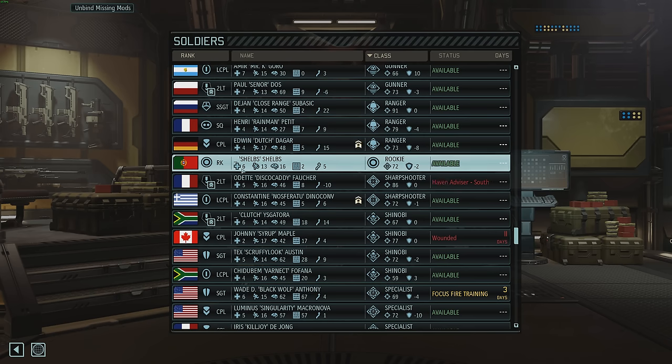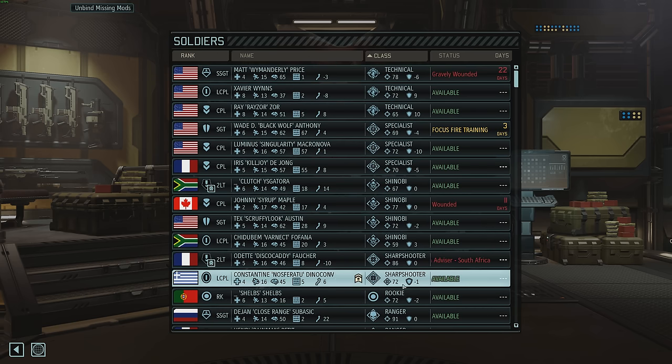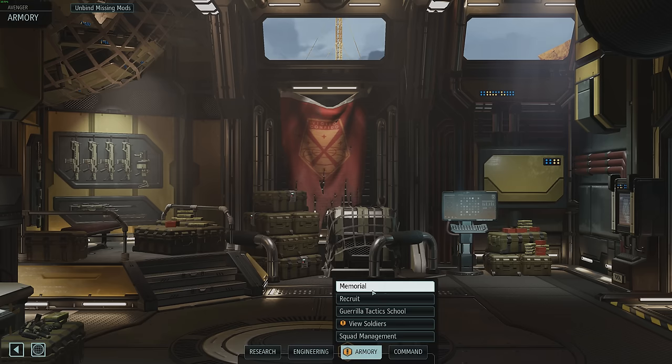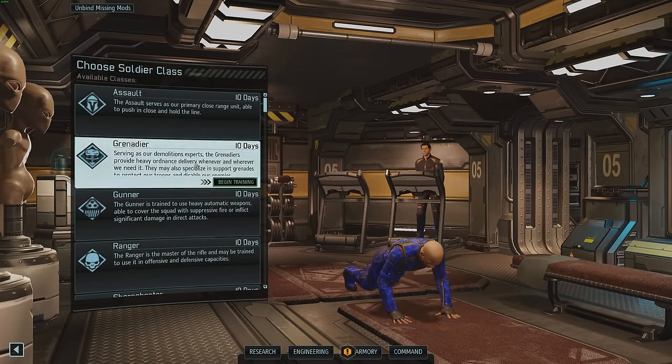Very low mobility, high health, and good aim. Oh hey, Constantine is a sharpshooter - Lance Corporal 72, that's not bad. Pretty good will too. What do I want to do with Shelbs though? I guess it just leaves Ranger - not a bad choice. I need, I like the Rangers anyway. Guerilla Tactics - Shelbs, you're in, as a ranger.